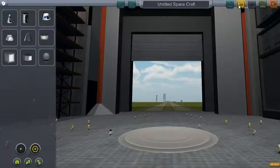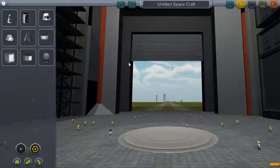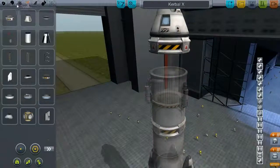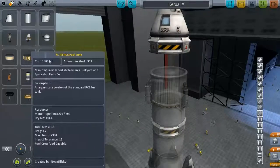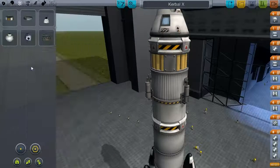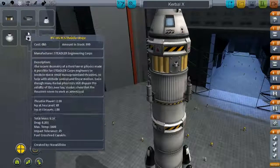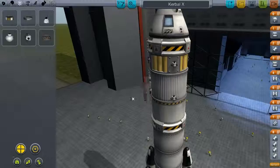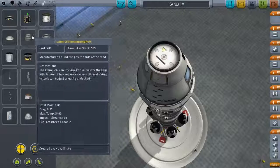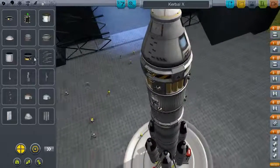First we need a ship to do that. The Kerbal X should be fine if I can redesign it a bit — remake or redo it a bit — to add some RCS fuel and some RCS thrusters. And yeah, that should be fine. I will need four of these in position here, and four of them right here. I will not need the landing legs. One thing I will need is a docking clamp, which is kind of obvious.